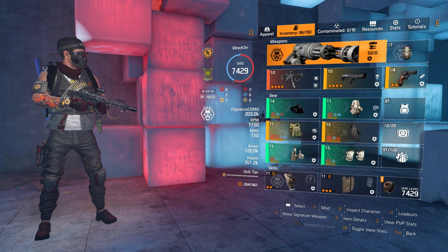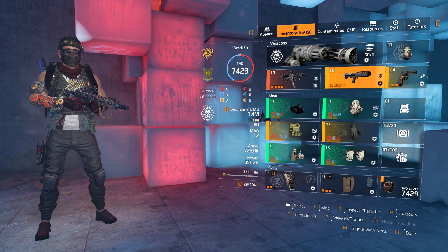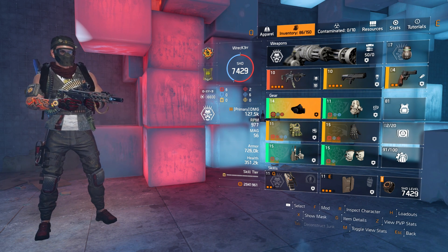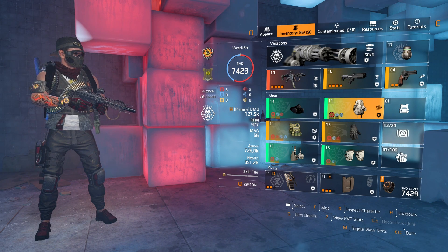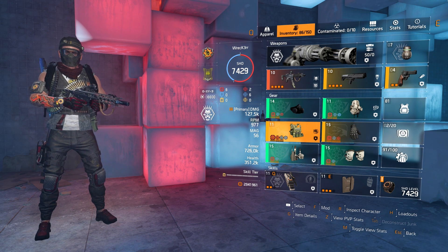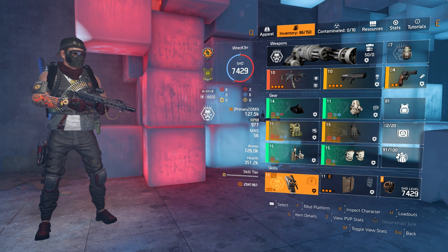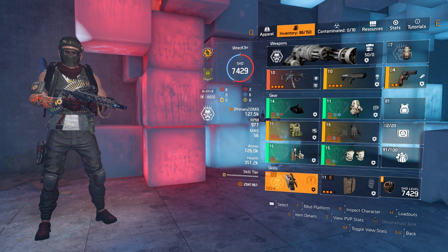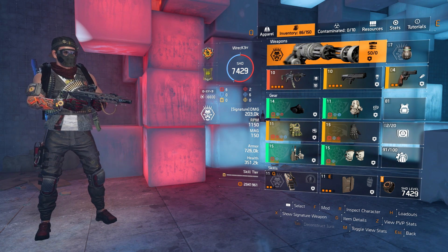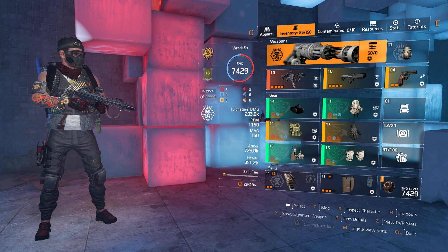So this is the entire build: Gunner specialization, Backfire as primary, KSG shotgun as secondary, Orbit as sidearm, 4-piece Strikers including the backpack, one Yaahl piece on the glove slot, and a Ceska chest with the Obliterate talent. For skills: Banshee pulse and Crusader shield. If you have any questions let me know in the comments below. Please like the video, subscribe for more videos, and I'll see you in the next one!